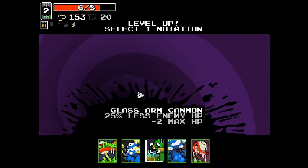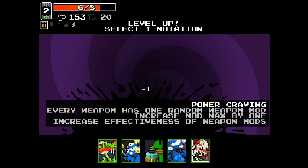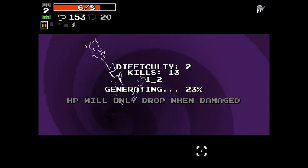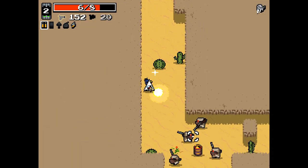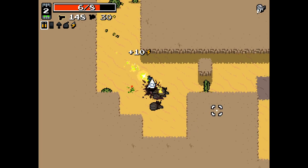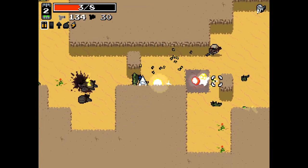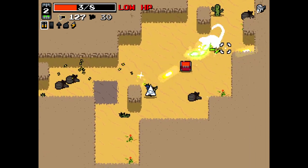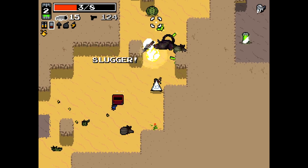Glass arm cannon. Intriguing. Second stomach. Let's take an early Power Craving - an early Power Craving could be incredible. I just like the modification system. I think having that as an amplified feature of our runs with Power Craving is always gonna be fun. So we should take Slugger knowing that.